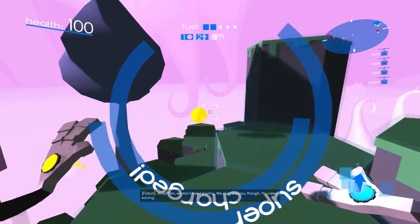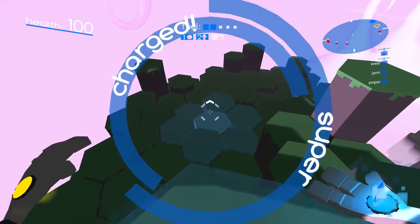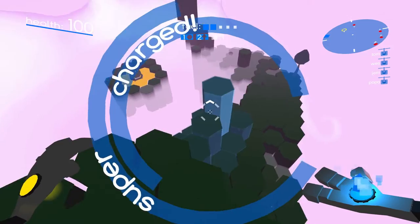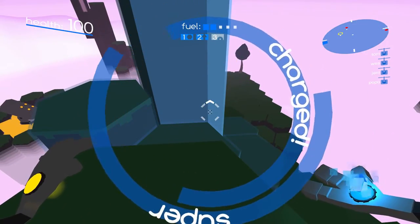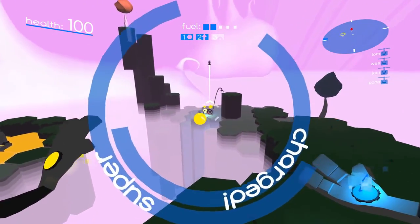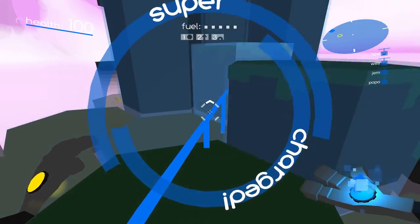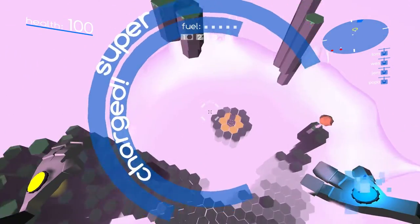Once you collect all the fixed spots you go through a supercharge phase — whenever you use right click it changes multiple tiles instead of just one, and all of your attacks are supercharged. Your regular attack has a huge blast radius and you can spam it, and your abilities are also powered up quite a bit.